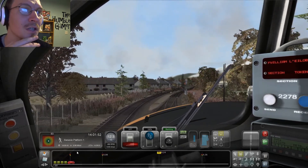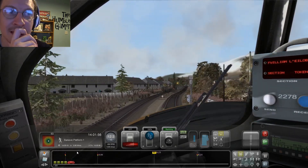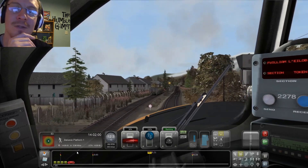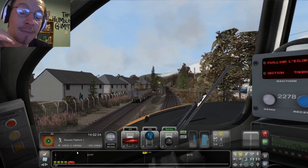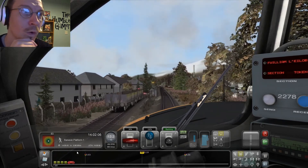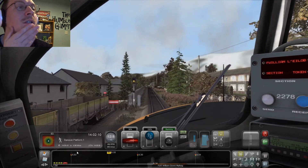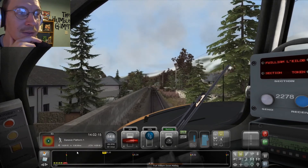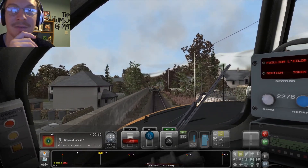Red light ahead of us, so we'll slow. That's also one of the reasons I've picked a predominantly diesel-worked line first — because they are easier to drive. We will get steam, and we might even get some American and/or foreign locomotives and routes in these playlists. It's an adventure for all of us.